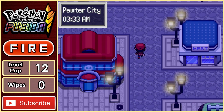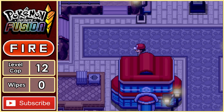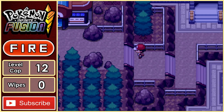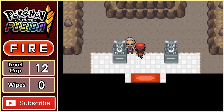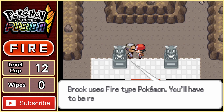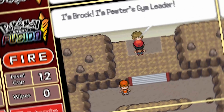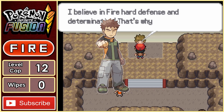We arrive at Pewter City, where we can find the first gym in the game. Normally this would be a Rock-type gym leader, but to make the run even more chaotic, I actually randomised the gym leader typings also. By speaking to the old man in the gym, we can confirm the typing, which ironically ends up being a Fire-type gym. So Brock thinks he's the best Fire-type user in the game — well, he's about to get a reality check.